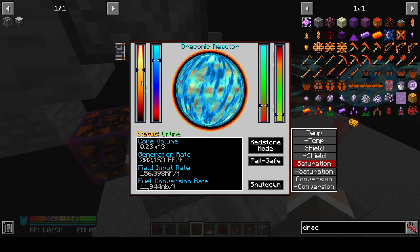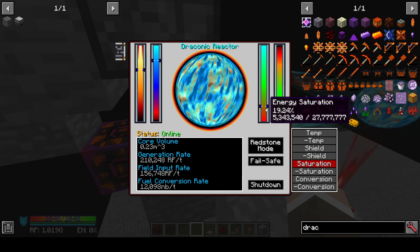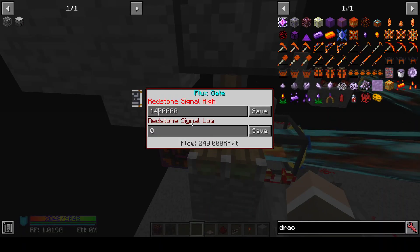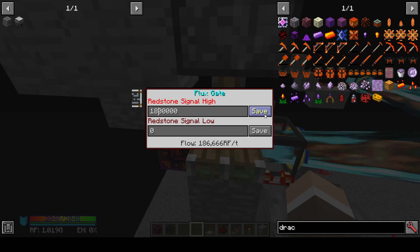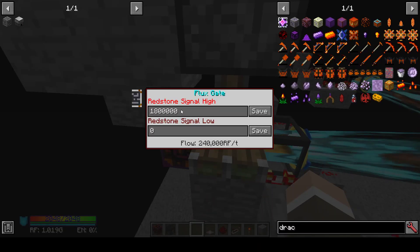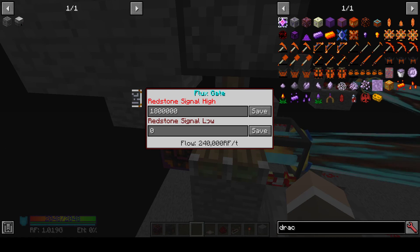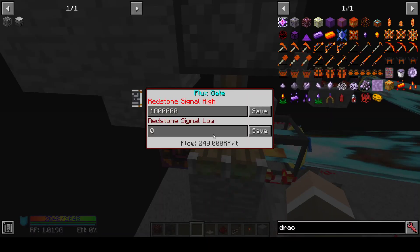I'm going to intentionally bring the core temperature up to above 8,000 by slowly increasing this high value. Now we're drawing 240,000. We're at a saturation of about 19. Around this conversion level, usually below 11% saturation is when you start going over 8,000 degrees. I'm going to slowly increase this with the intent of getting the core temperature up to 8,000, stepping it in bigger chunks. The saturation is settling at lower and lower values — see how it's trying to find 240,000 RF per tick? We're still drawing the same amount out.